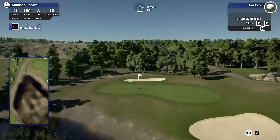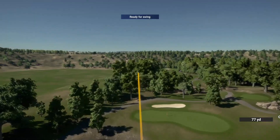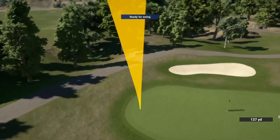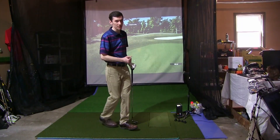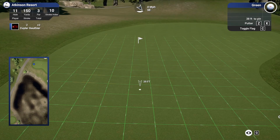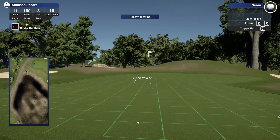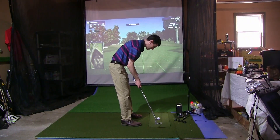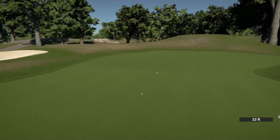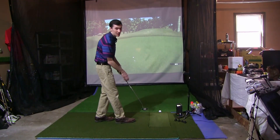Next up is a par three at 151 yards. Pin is nicely in the center but not a lot of green to work with — we need to carry 140 at least. It's going to be a nice firm nine iron at the left side, letting it work back. Pulled it pretty far left — if I'd hit it straight it would have been the number. Green in regulation on a semi-tricky par three. Pretty tricky 38-footer, big left to right — we just want this one to die into the hole. That's inside of six feet — perfect speed. Another little tap-in par. Doing better on the back.